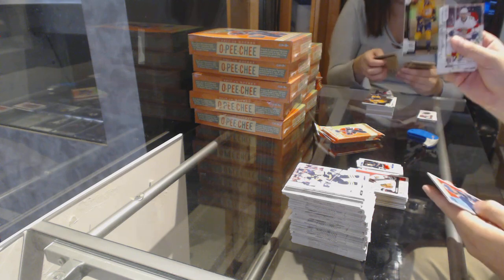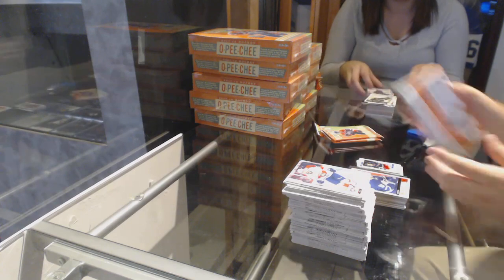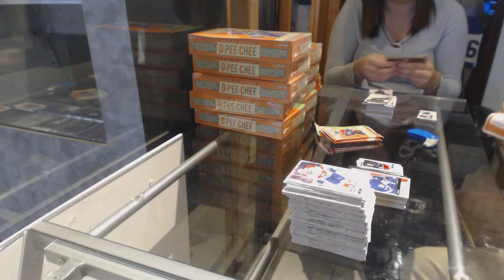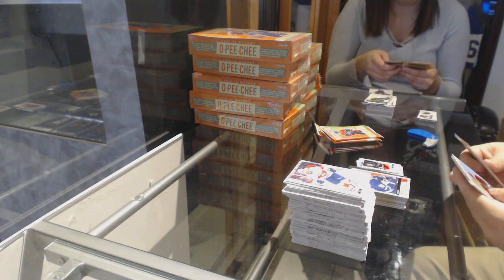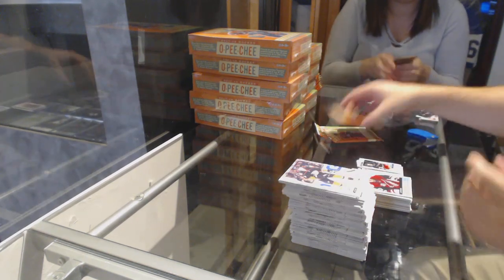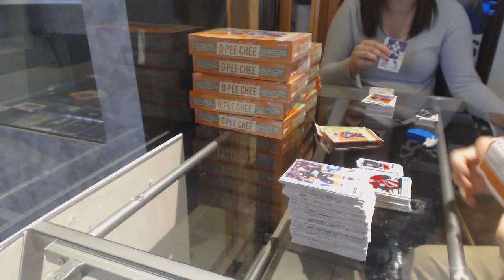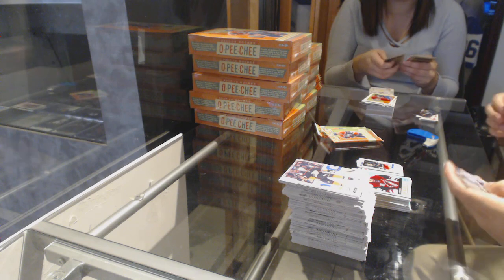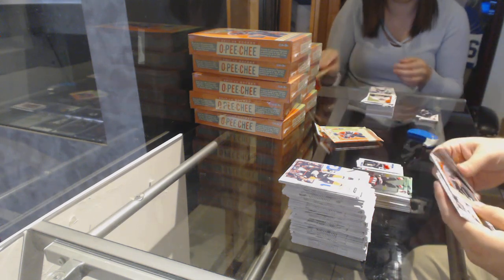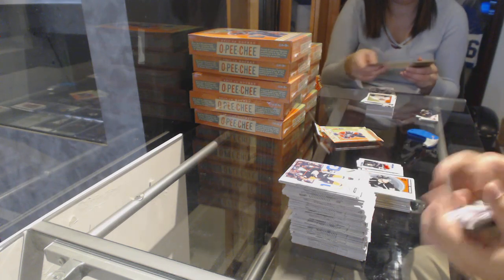We've got a rainbow of Craig Smith for the Nashville Predators, a Retro for the Maple Leafs of Mitch Marner. Lawson Crouse for the Coyotes Retro. Foil Aces are one in 1,568 — they're pretty sweet. Ottawa Senators, Dion Phaneuf Rainbow. And a Marquee Rookie of Adrian Kemp for the LA Kings.